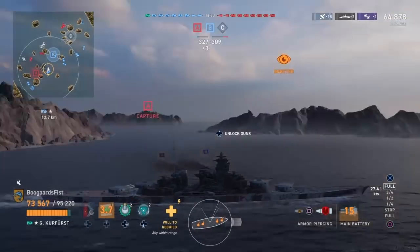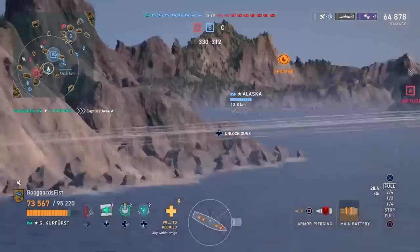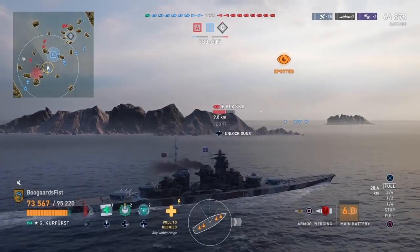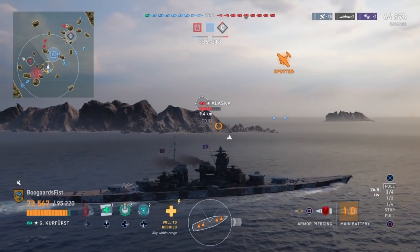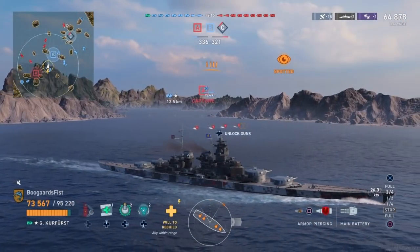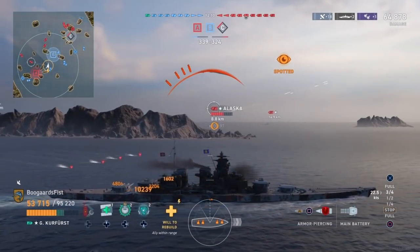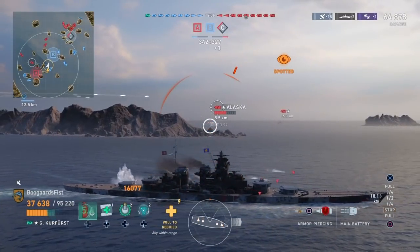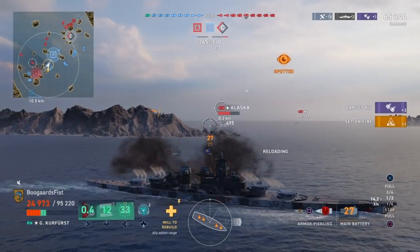Currently all we can see over here is that Tirpitz that keeps going behind that island. We don't have great shots on him, so we're just going to be trying to see if we can get shots on this Alaska. A limiting factor on us here is the Yamato - at longer range engagements he's going to have the advantage over us, especially if he plays it carefully. We also have whatever that destroyer is throwing out the torpedoes. So we weather the storm from the Yamato. Luckily we don't take too much damage. Pop the secondary booster - we're going to see the secondaries in action on this Alaska.